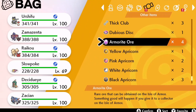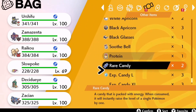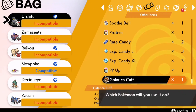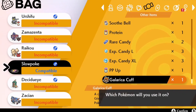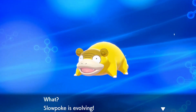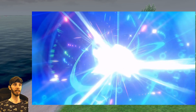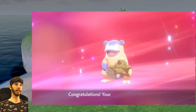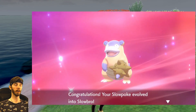Since I did this live, I'm going to show you the clip from my live stream. I just want to get this video out as quickly as possible so people can start evolving their Galarian Slowpokes. Shiny Slowpoke has a yellow shelter instead of the normal gray, which is pretty cool.